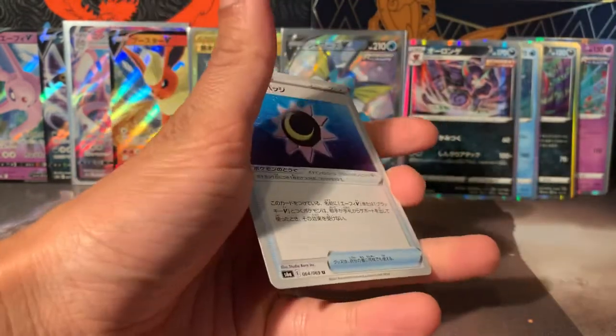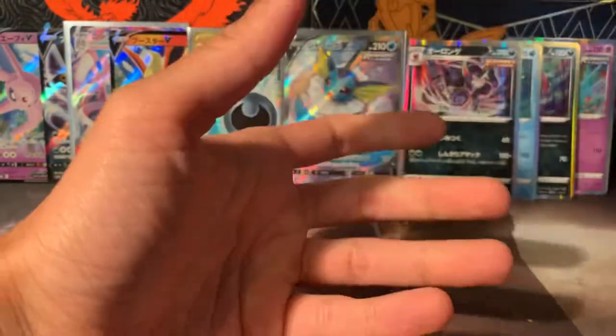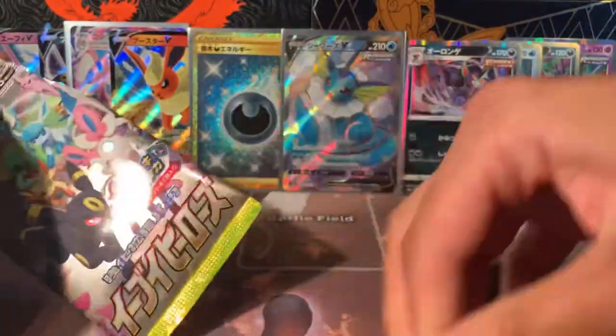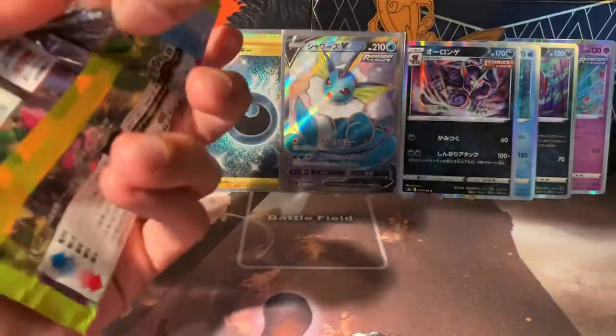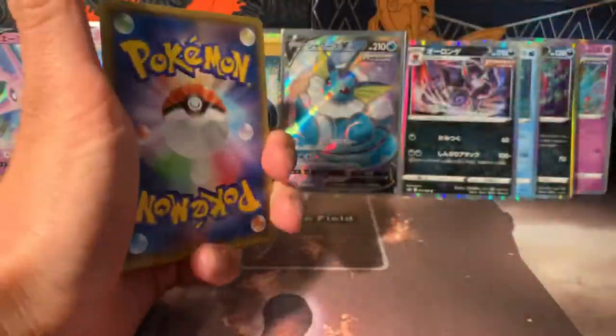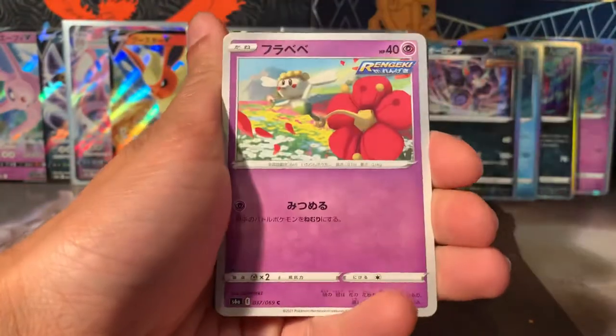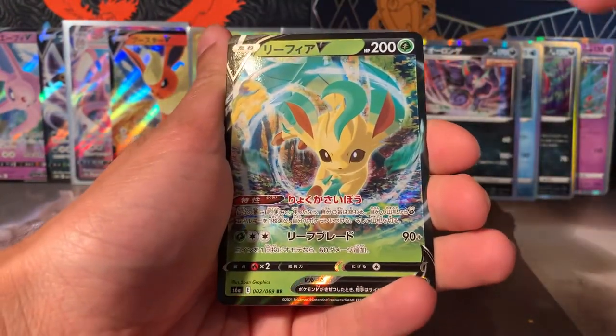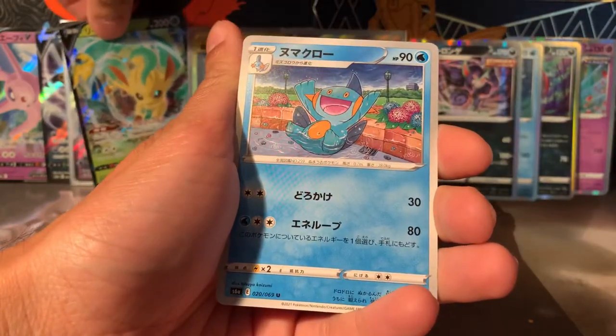Mudkip — and we've got a holo! Grimmsnarl — nice! I can see like a little sliver of a holo there. I don't tell the future, but I said hopefully we'd get a full art and an evolution, and I hoped for a double box — and I got my wish! I think it's a Leafeon V coming up — Leafeon V! I do tell the future!